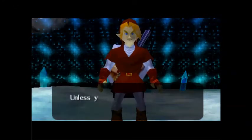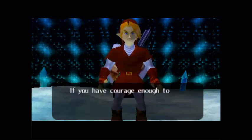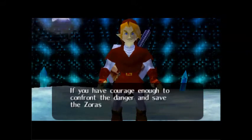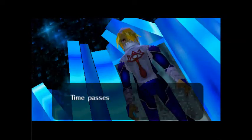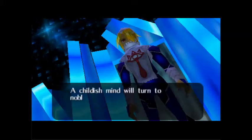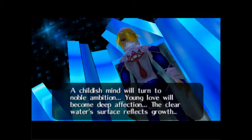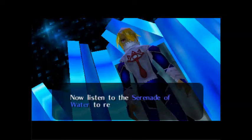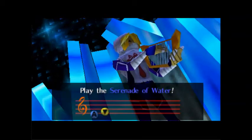Sheik continues: 'This ice is created by an evil curse. The monster in the Water Temple is the source of the curse. To shut off the source, this ice will never melt. If you have courage enough to confront the danger and save the Zoras, I will teach you the melody that leads to the temple. Time passes, people move like a river's flow...'